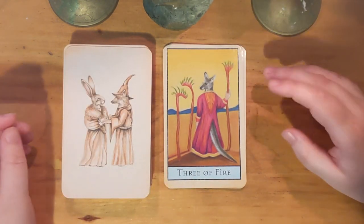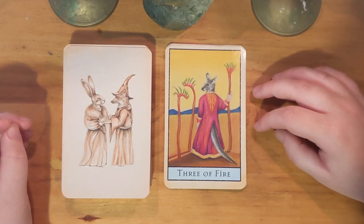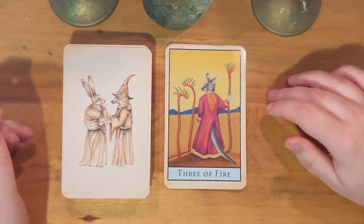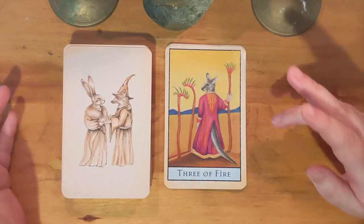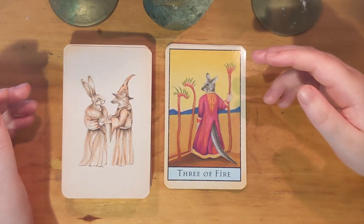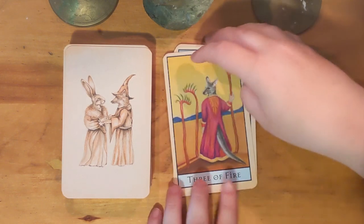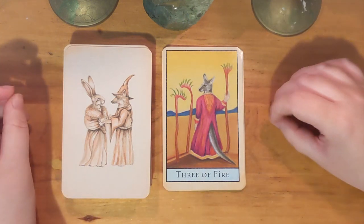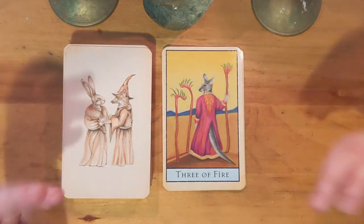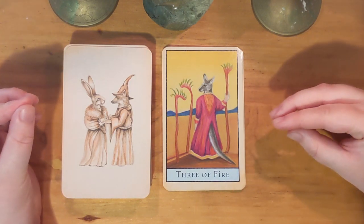Next we have the Three of Wands. Here we have a kangaroo in the middle of the desert, presumably an outback desert. The Three I've always had difficulty with because it feels so melancholic. A lot of renditions seem to be about bringing the ship in and having a reward from the Two. I like the concept more of the Three as that pause — that worry and anxiety of realizing, 'oh shit, what did I just do?' You stepped out, took a risk, made a big investment, and now you're sitting there hoping it's going to pay off. It's this endless waiting.